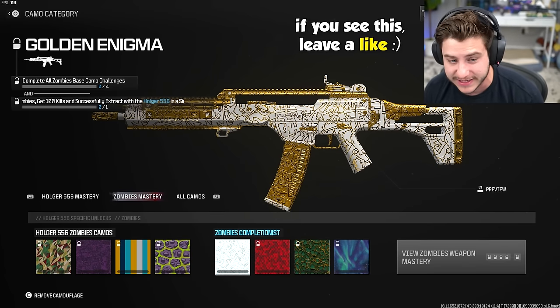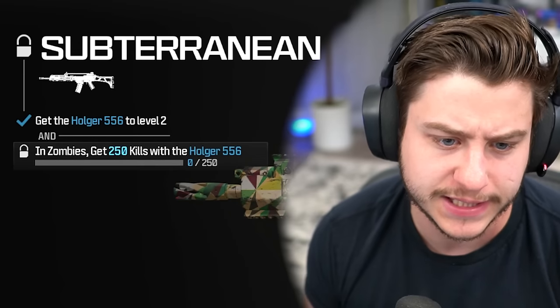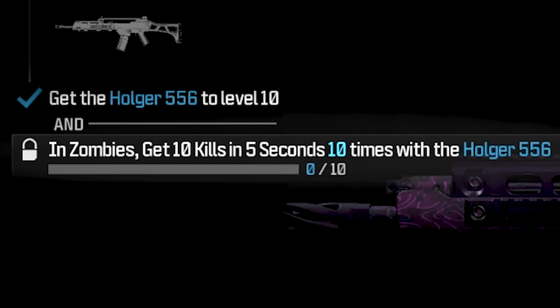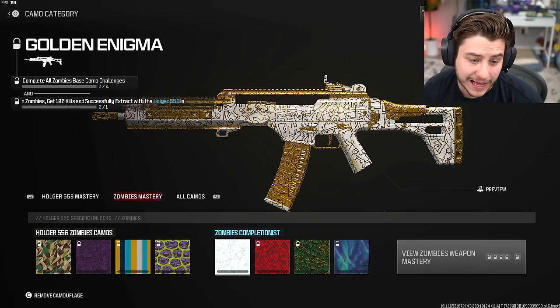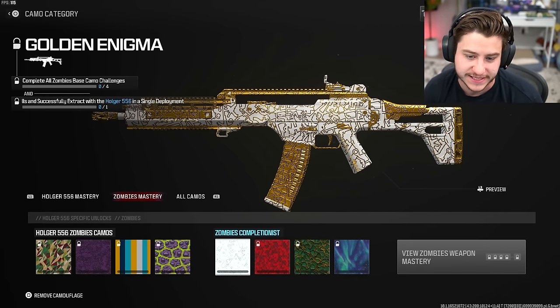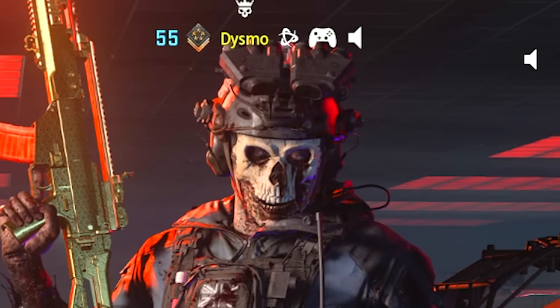So I figured we hop on, experience zombies for the first time, and unlock our very first Golden Enigma weapon. We just need to get 250 basic zombie kills, 10 kills within 5 seconds 10 times, 250 kills while on tac stance, 200 critical kills, and lastly 100 kills while successfully extracting with the Holger 556 in a single deployment. Should be pretty simple.